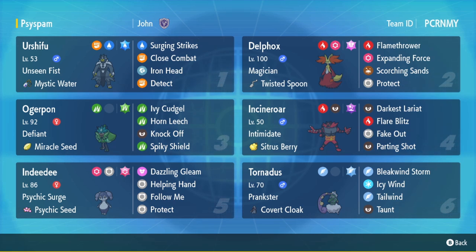This Delphox is a Twisted Spoon set with Tera Fairy. It's fire and psychic typing — the same typing as Armarouge, which is the more common Psychic Terrain user with Expanding Force — but Delphox is way faster, even faster than Iron Crown, the other popular Expanding Force user right now. It's base 104 speed with a decent Special Attack stat, making it one of the faster Expanding Force users. Meowstic is the same speed tier but lacks the fire typing, so slightly less viable. Also on the team: Sitrus Incineroar, Tornadus with Covert Cloak mainly for Tailwind and speed control.